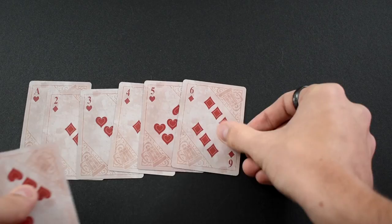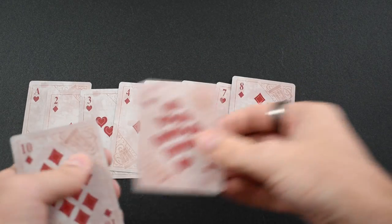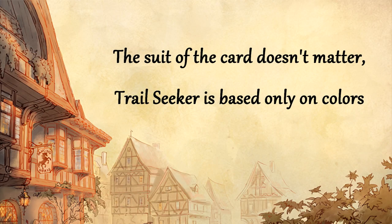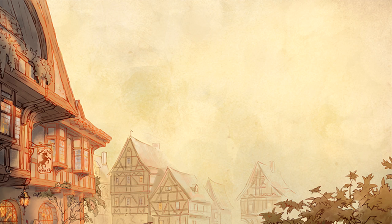A trail, much like in the game Solitaire, is a designated set of cards built up from a foundation from low to high or high to low. In Trail Seeker, you don't need to consider what suit the card is, just the color. I'll explain more when we start the example.